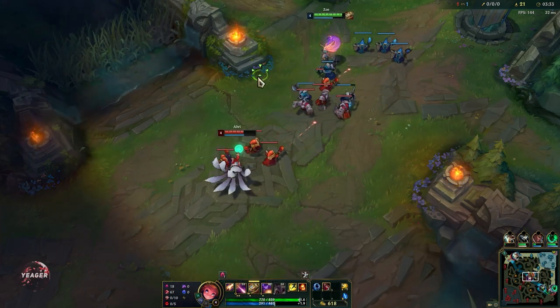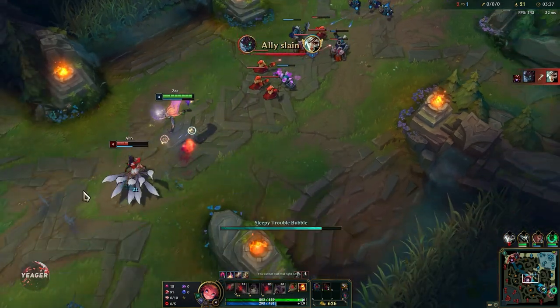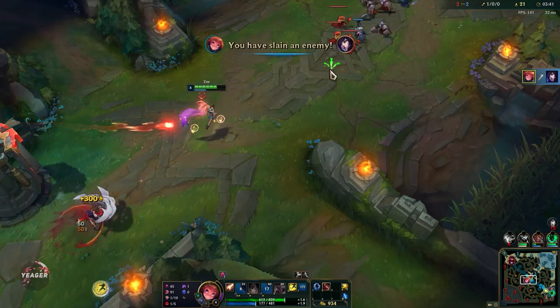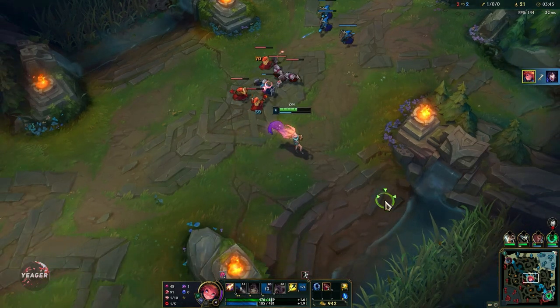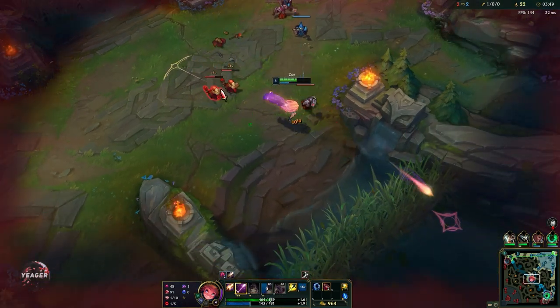We got the rocket build, so it is a bit more fun to play Zoe in the new season because there are completely new items you can take. Now we can look for an all-in. There we go — enemy is dead, flash is also down. We have item actives and summoner spells that allow you to play really aggressively.